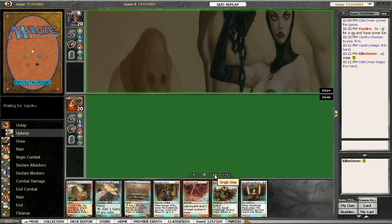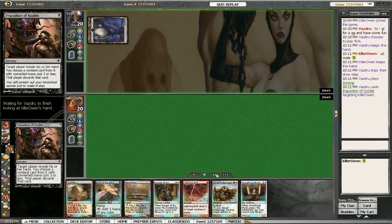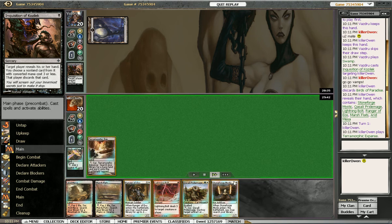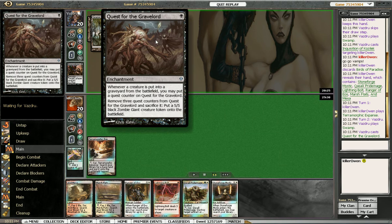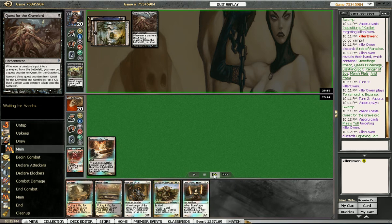They keep their hand, we keep our hand. We don't have a green source right now, but we'll hopefully top deck. He plays Inquisition and takes our Birds, which is fine because we don't have a green source. We top a Terramorphic Expanse, so that's good for us. Our opponent plays Quest for the Gravelord — he's playing Monoblack Vampires. He plays Myers Toll, so we'll reveal our Ranger and Lightning Bolt, since those are the two cards we don't care about right now.